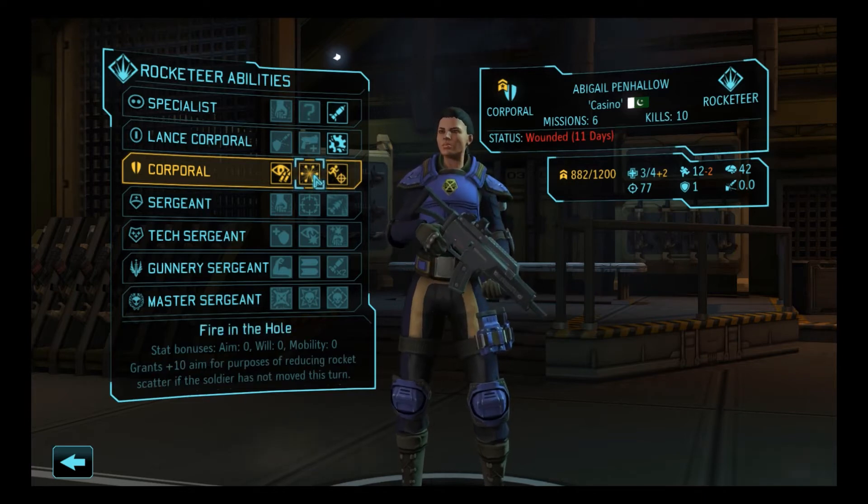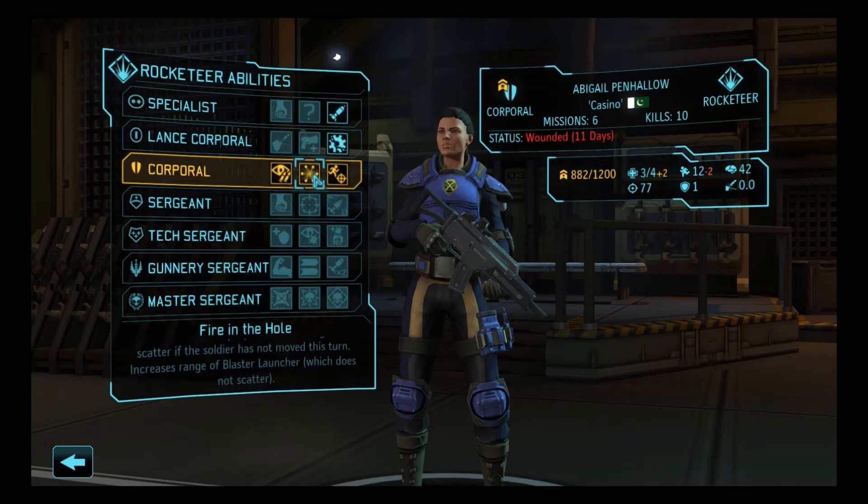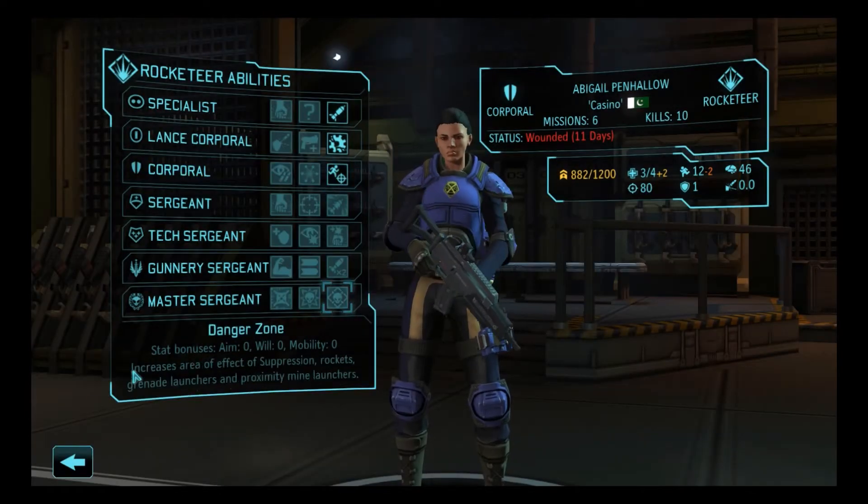I'd consider Fire in the Hole because it's really good for that scatter. But Penn Hollow has pretty high aim to begin with. I think we'll do just fine with Snapshot. So we're going to go with that.